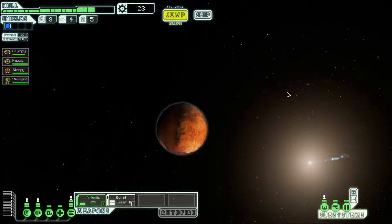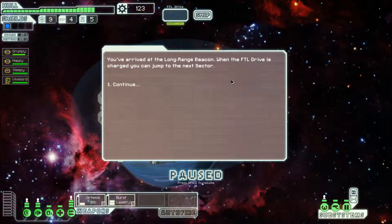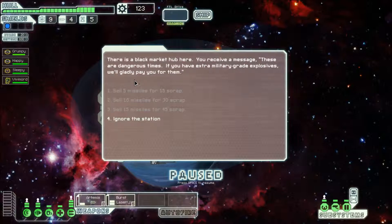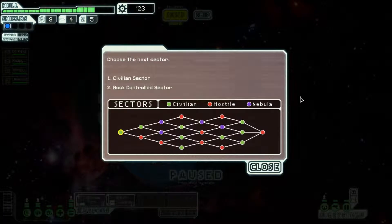Let's get to the exit. Hopefully no rebels are waiting — good, there aren't. You've arrived at the long-range beacon. When the FTL drive is charged you can jump to the next sector. There's a black market hub here: they'll pay for extra military-grade explosives. I need my missiles though, so I can't sell even the minimum amount. I'll have to pass on that.